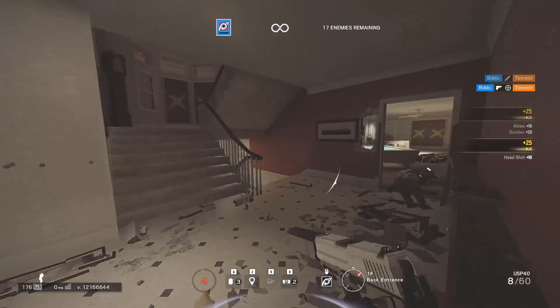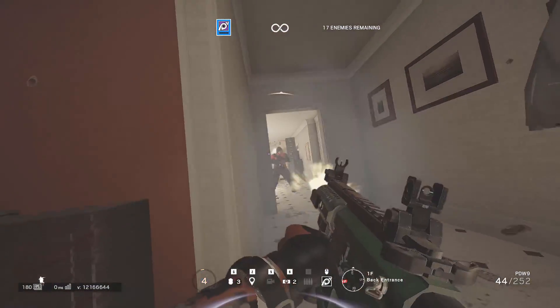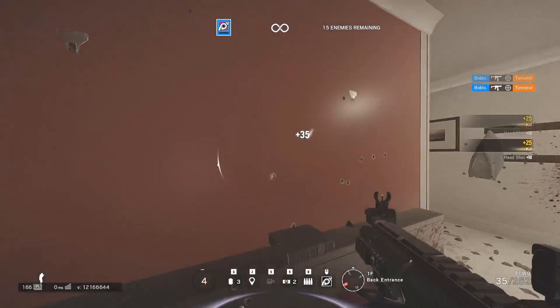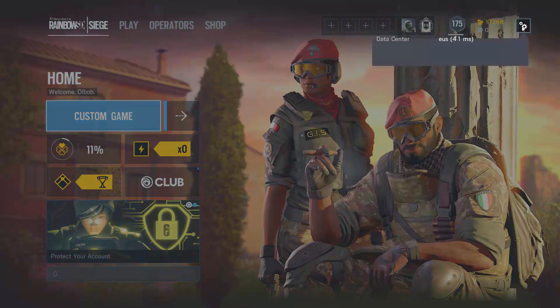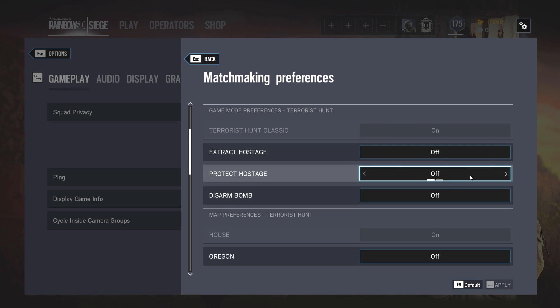Now, finally, finding a perfect sensitivity is a bit of a process. It's not as simple as just tweaking your settings. You'll need to get into a match with no time limit. Since custom matches have an 11-minute limit, go to matchmaking preferences, turn Terrorist Hunt to House, and set it to Extract Hostage Only.